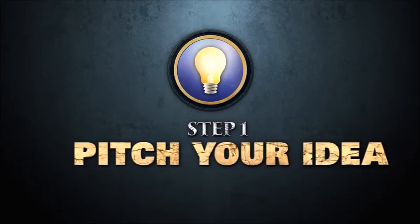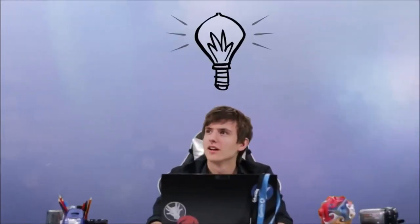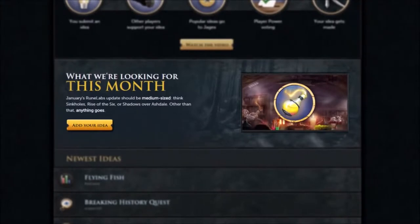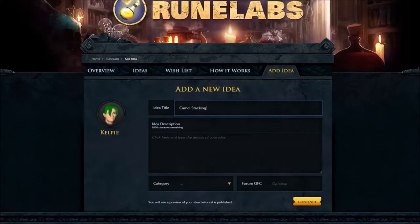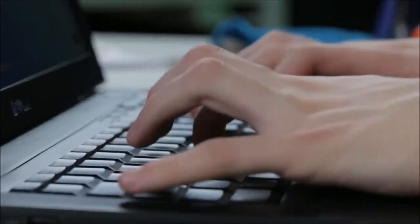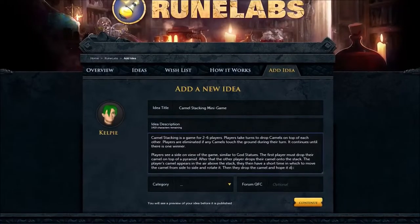It's pretty darn simple. First, you're going to need an idea. Each month we'll give you a set of criteria explaining the type of project we're looking for. Then visit the RuneLabs section of the website and post your idea. This is your chance to convince players to support your idea. Think about what's really cool and unique about your idea and focus on that.